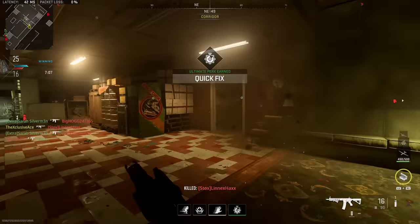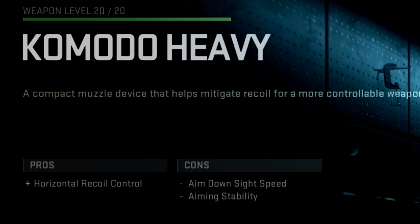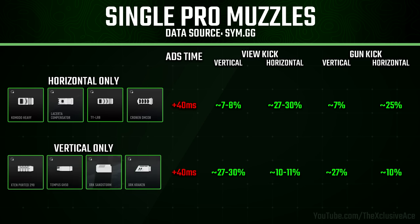When you look at the pros and cons while scrolling through your attachments, these muzzles say they only help with horizontal or vertical recoil — but it turns out they actually help with both. With the horizontal muzzles, you'll see about a 25 to 30% improvement to horizontal view kick and gun kick, but only about a 7 to 8% improvement to vertical. On the flip side, the vertical-only muzzles are basically the inverse: they help with vertical recoil by about 27 to 30%, and still help horizontal but only by about 10%.